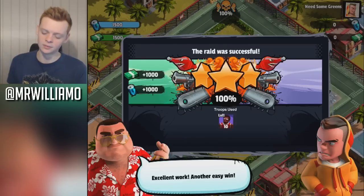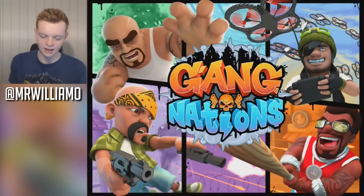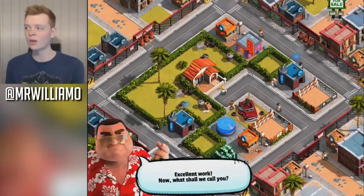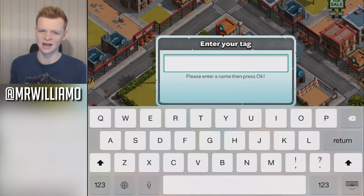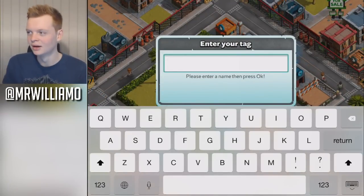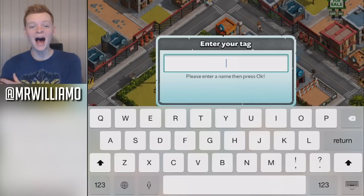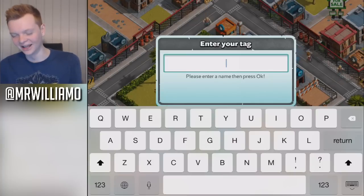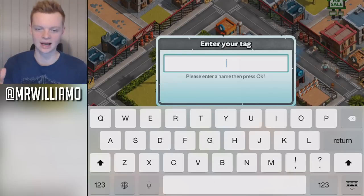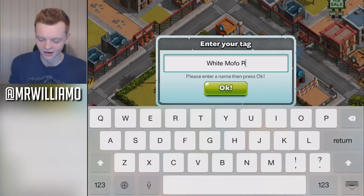This guy in the yellow hoodie — first of all it's not a very nice hoodie, second of all he sucks. He's a terrible gangster. We've taken him down twice and he failed to take down our base — what a sucker. Now, what shall we call you? I've got to come up with a gangster name. I can't just say Will or Mr. Williama — it has to be a gangster name. I went on a gangster name generator online, typed in my name and it came up with 'White Mofo Red Snapper.' So that's what we're going for — White Mofo Red Snapper.